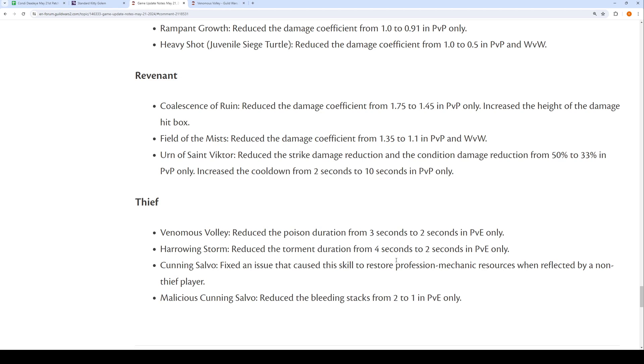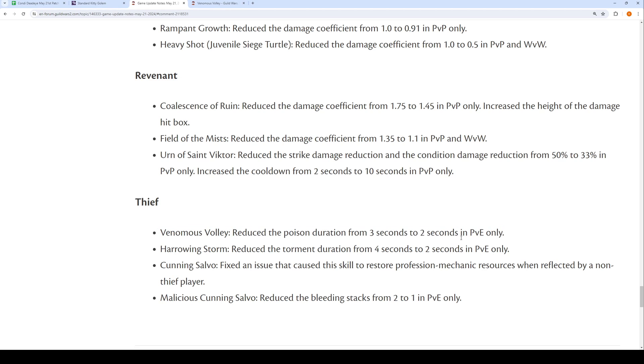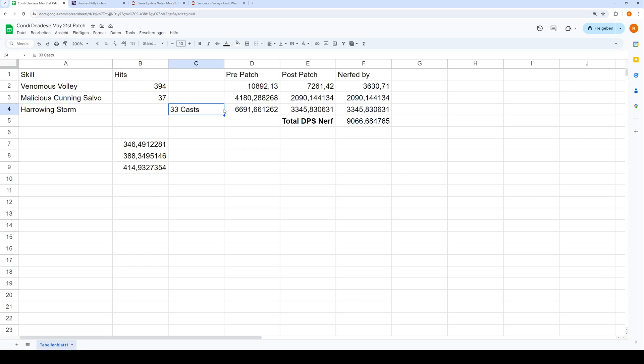Now with Strike Damage, it's quite simple to just adjust the numbers. But for Condi, you need to actually figure out how much Poison damage a skill produced previously in order to multiply it by two thirds to get to the new Poison damage. So now I'm going to show you how it's done, or at least how I do it.